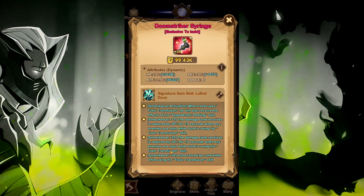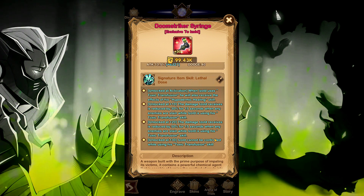Let's have a look at his signature item. When you unlock Lethal Dose, when Azul uses Toxic Transfusion — his ultimate skill — he will also receive the effect of Hyperdermic Healing, the Healing Over Time ability. At Level 10, the damage Azul receives is reduced by 30% for 15 seconds whenever an enemy is slain while Azul is using Toxic Transfusion. This is further boosted at his 20 signature item, increasing that 30% to 50% damage reduction for 15 seconds. At the 30 unlock, Azul cannot be controlled while using his Toxic Transfusion skill. This gives him a massive amount of control immunity, damage reduction, and healing built into his signature item.